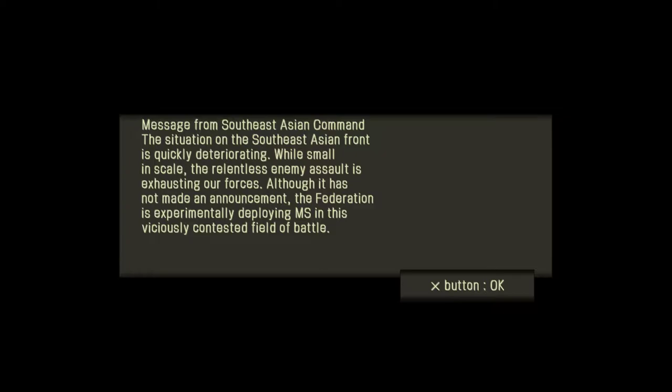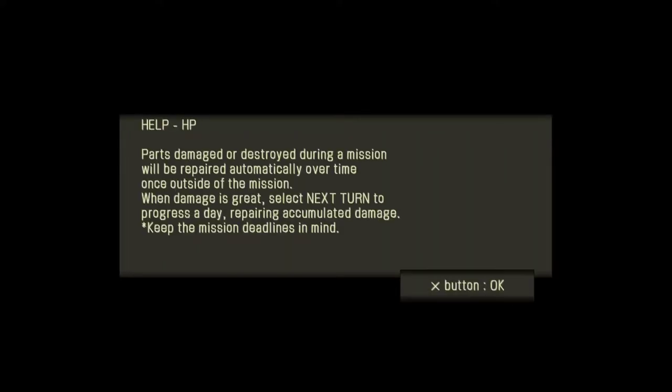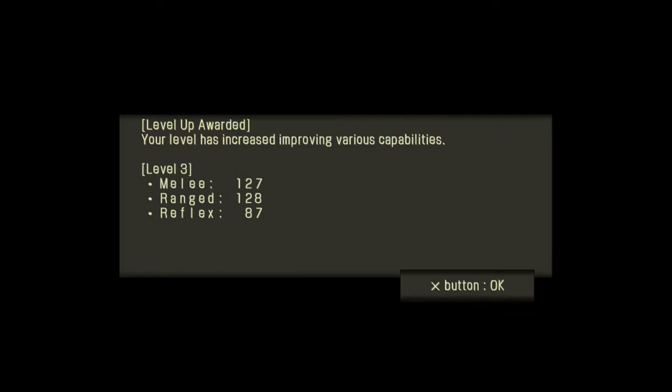Message from the Southeast Asian Command - the situation is going bad. The Federation is experimenting and deploying MS. Basically, you are a mercenary force. You are given ranks and everything. You're able to buy mobile suits using points. Going through the days, I'll show you more here in a minute. You can bring up two pilots and two extra allies in the battle. I've played this game a lot and I don't remember character stats making a lot of points making a difference.